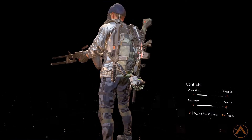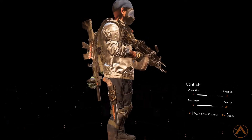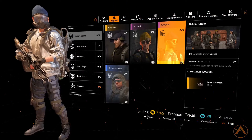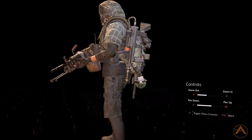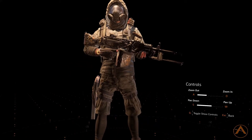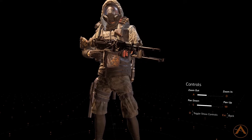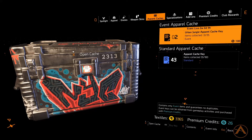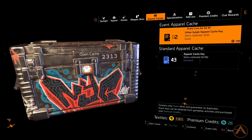The next one is Chrome — the jacket is the only chrome piece, it would be funny to have an entire chrome outfit giving like plus 20 blindness to enemies. The last one is Reconnaissance, which is by far my favorite because it has a hood. I'm not really digging the shorts — I wish it had the Gorilla pants instead. I prefer the classic Division 1 look with coats; those outfits were a lot better.